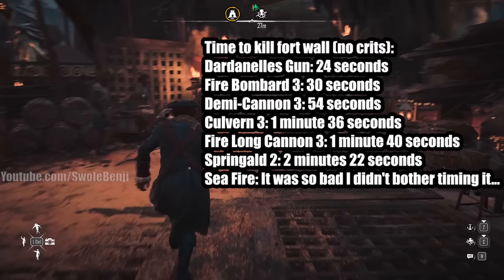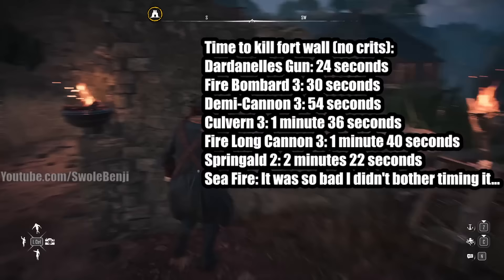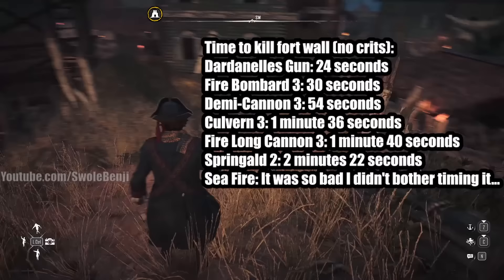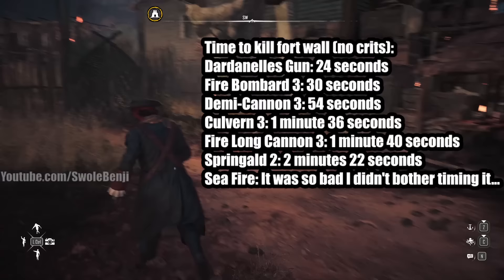Firing all four guns at once immediately starts the reload on all four guns. It's also an AOE explosion that deals insanely high damage. The reason we can't test certain things on certain boats is because weak points have a damage cap — when you hit a weak point, you can only do a certain amount of total damage. When you hit a wall, your damage is uncapped, so that's why we did the DPS test on the wall.